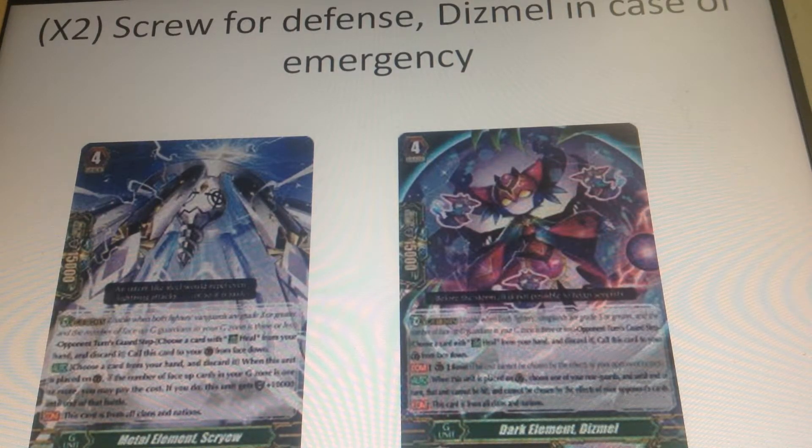Your first G3 ride or brake ride should of course be Ethics Buster Extreme, which is your cross ride and main grade three ride. You have three extra Ethics Buster Reverse copies as backup if you really want them. As a side note on the pure build: the only four cards in the deck that don't have the Beast Deity name are the two G Guardians.